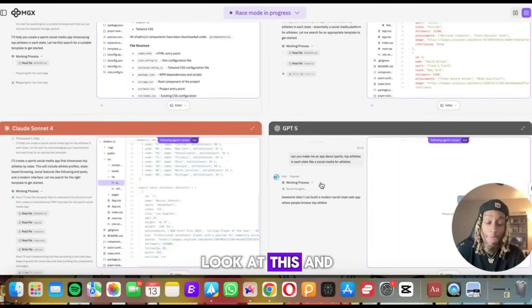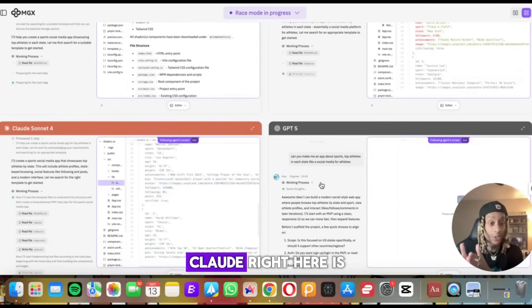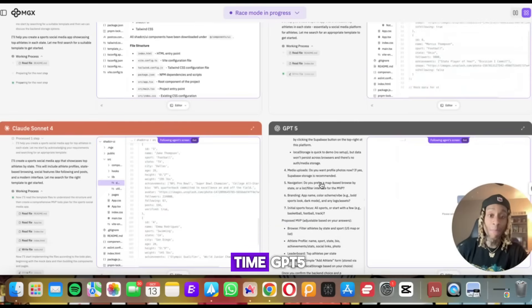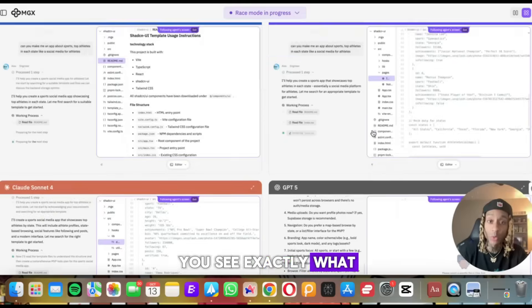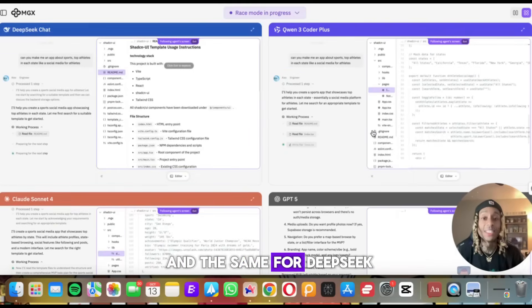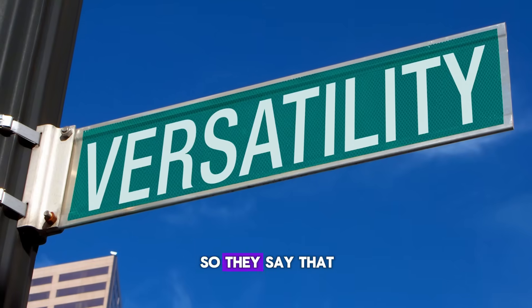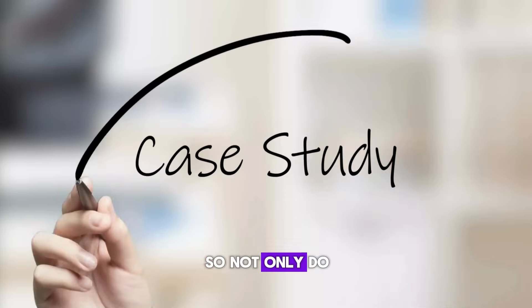When we scroll down, you see Claude right here running the code for the app — no edits, no skips, you see this in real time. GPT-5, you see exactly what it's doing. The same for Qwen and the same for DeepSeek. While this cooks, let me tell you a little bit about MGX and what they claim.